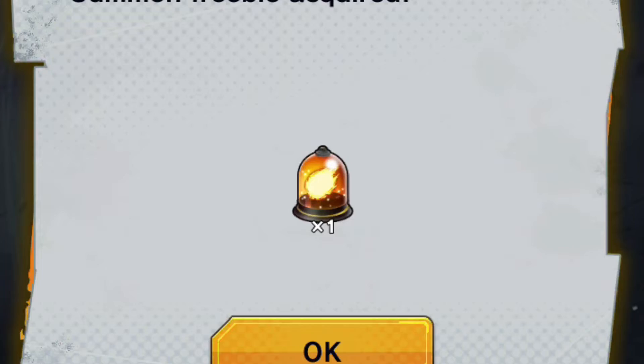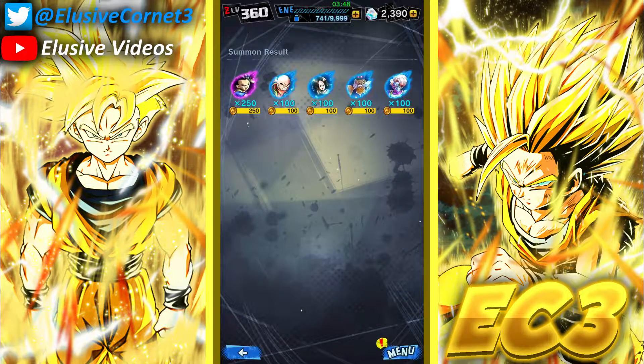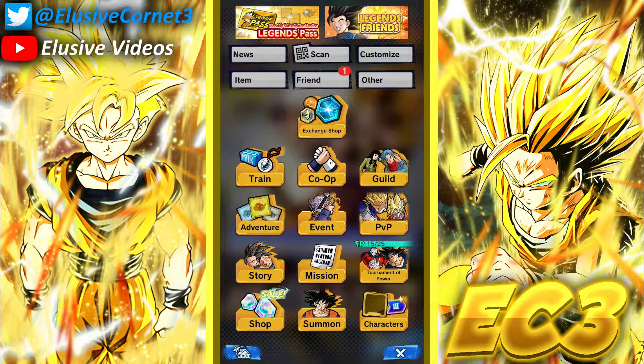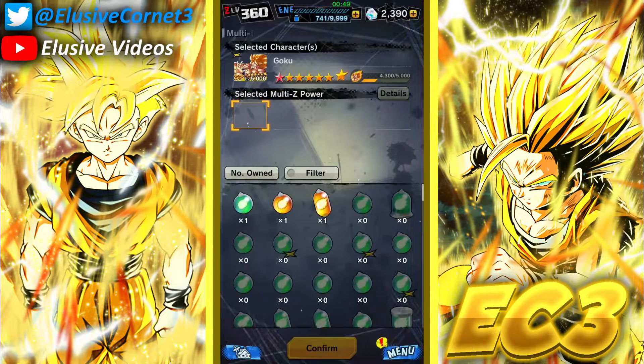That last multi was dead, but at least I got that LF Frieza — it was worth all those trash summons. Now we're gonna quickly use the Z power. I hate the fact that they made it so you can only access the gift box one way — you actually have to come back to the home screen. There used to be a button right up here in the menu but they completely removed it, so now you can only access it here, which is quite annoying.